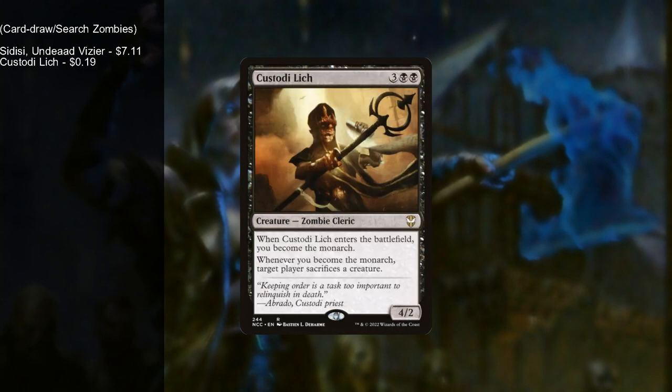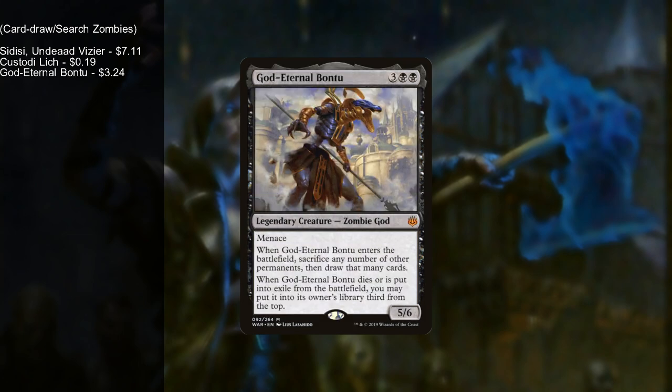We have Custody Lich, who when she enters the battlefield makes you the monarch, and whenever you become the monarch, target player sacrifices a creature — a bit of removal, but more importantly it introduces the monarchy. With Wilhelt letting you sacrifice a creature to draw a card, plus the monarch drawing a card, you could have three card draws a turn. We have God Eternal Bontu — when he enters the battlefield, sacrifice any number of other permanents and draw that many cards. A lot of them come back with Wilhelt's effect, and you can do this multiple times since he goes back into the deck.